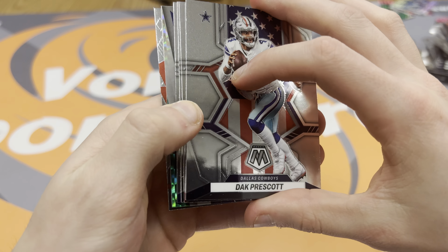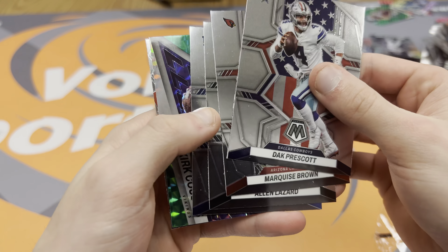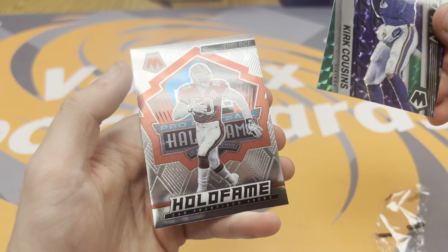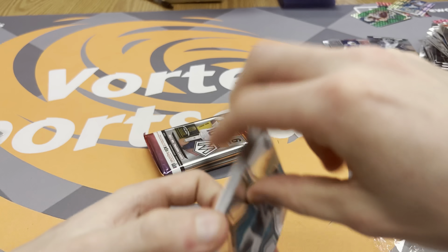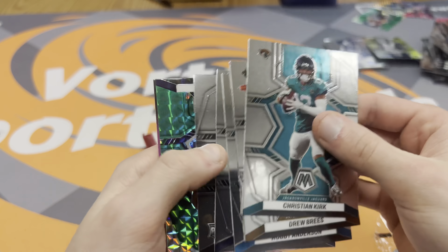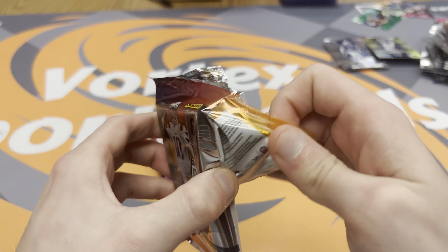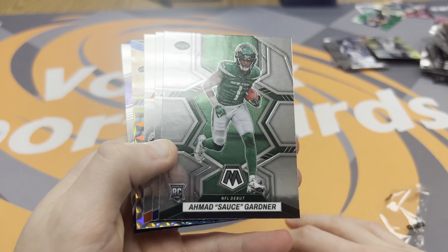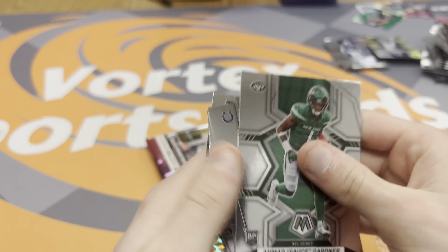Moving forward — what is that? Is that something? Dak, Marquise Brown, Al-Nizar, Xavier McKinney. Oh my god it's just Kirk Cousins green. Gates, Zamir White, Robert Woods. Second to last pack — Bates, Sauce Gardner, Peyton Manning, Chad Johnson, Derwin James, and a Thunder Lane Russell Wilson.